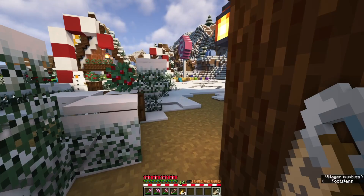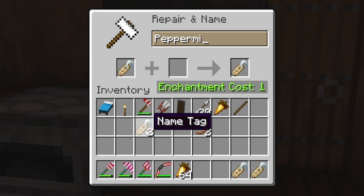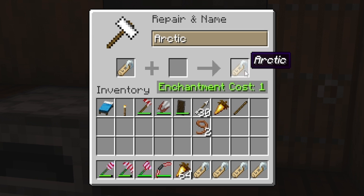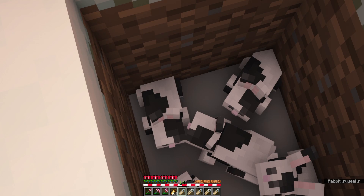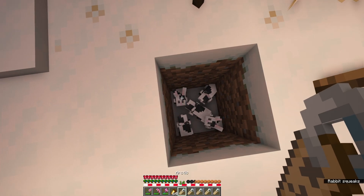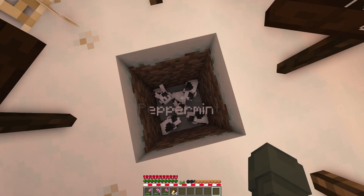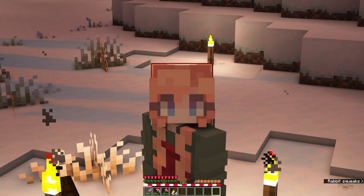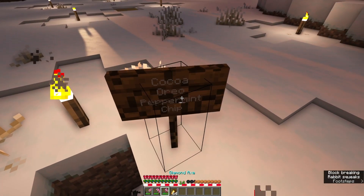Now we're gonna go use the anvil outside our blacksmith and start name tagging our little bunny friends. We had Oreo, Cocoa, Peppermint, Chip, and Arctic — I think I spelled that wrong on my sign so we'll correct it now. The task was naming all these bunnies without accidentally renaming the same one twice and wasting a name tag. We've got Arctic, Chip, Peppermint, Cocoa, and Oreo — there we go, they've all got their little name tags. We'll be giving them a cozy little bunny house soon.